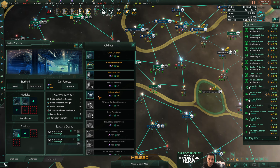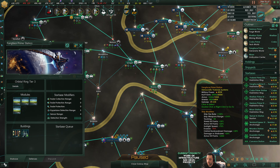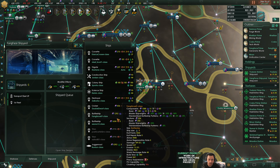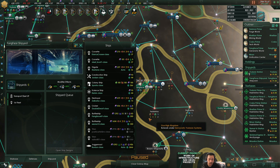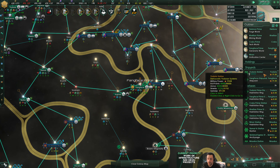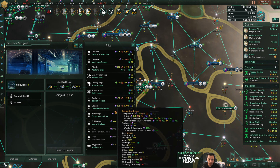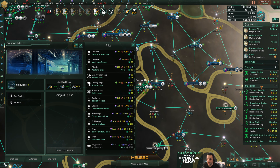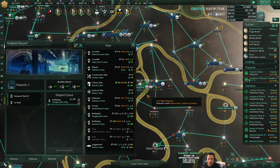I'll roll them out in just a second. So Fang Face shipyard - Yadaris will make a titan of each. Well hold on, I'll do this better, because this is gonna be confusing otherwise. Let me roll one of the Fang Faces out and then I'll design the fleet around that original Fang Face.